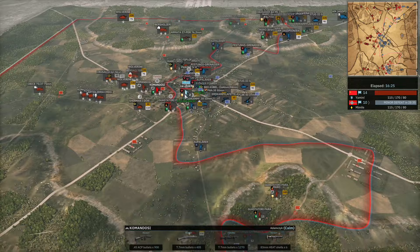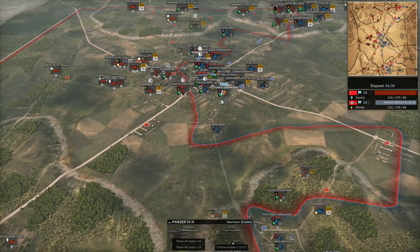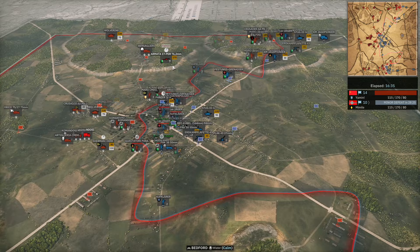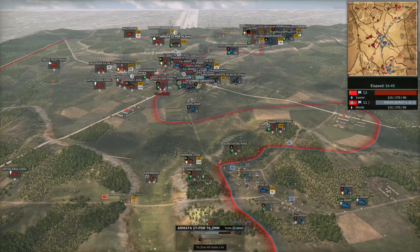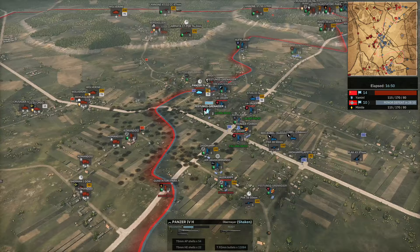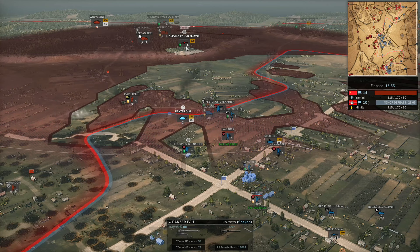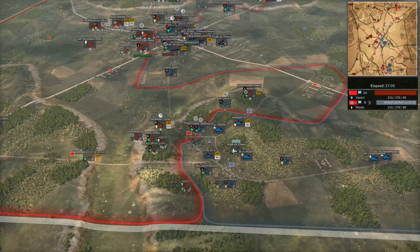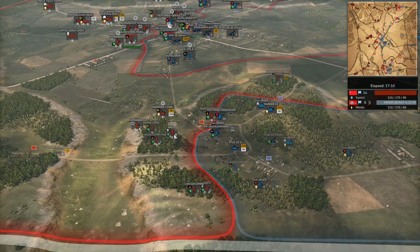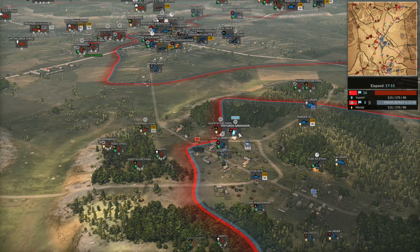The flag furthest to the north in the town has just been captured — but more reinforcements are now coming in for Yamin to try and take it back. Meanwhile, a 17-pounder up on the ridge is getting shots into the Panzer IV in the town — that would be a nice kill because it would allow a lot more flexibility for Yamin's infantry. The Stug III is a lot less dangerous to infantry, for sure — lacking that second machine gun. The Stug III is also probably going to be under a little pressure from that 17-pounder. The 17-pounder takes out the Panzer IV, and the flag flips back — 16-8 for Yamin now, re-securing both northern flags.